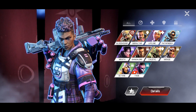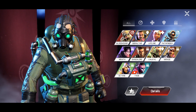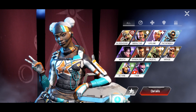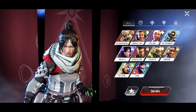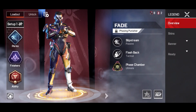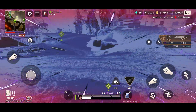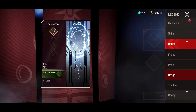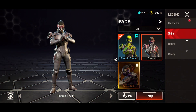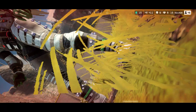Now let's get to the legends. Currently there are nine legends: Bangalore, Bloodhound, Caustic, Gibraltar, Lifeline, Mirage, Octane, Pathfinder, and Wraith — plus the brand new mobile-exclusive legend, Fade. Each legend has different abilities and an ultimate. The customization options are awesome: banners, poses, gun skins, character skins, and the way you finish people off. It's dope.